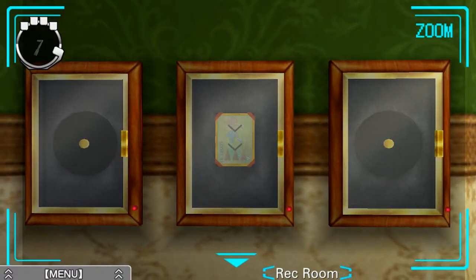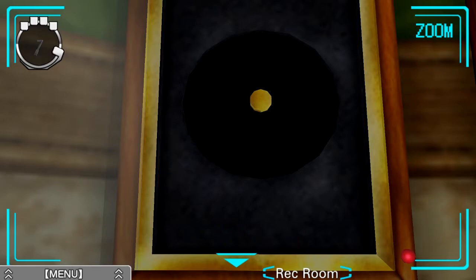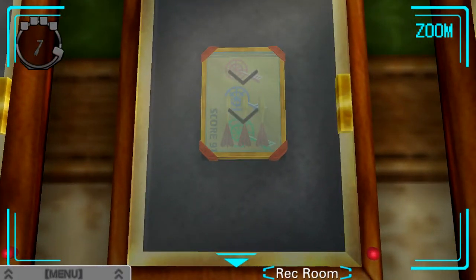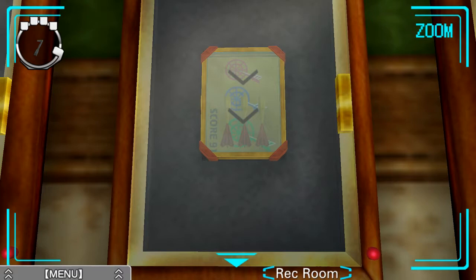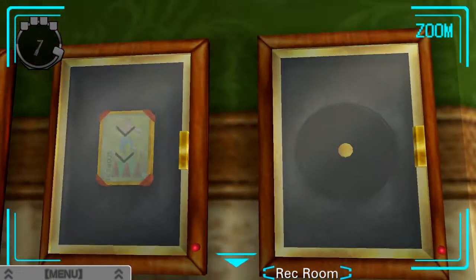What's going on here — is this a record? There's a round indentation inside the frame. Perhaps something round goes in it — the record's not in there. So we gotta put something in there. What's going on in the middle one? So this one's locked — why won't it open? There's something in there but we can't take it out. The score is 91 and it has three darts. So we probably need to unlock this in order to actually play the dart game, and this is telling us exactly what we should do.